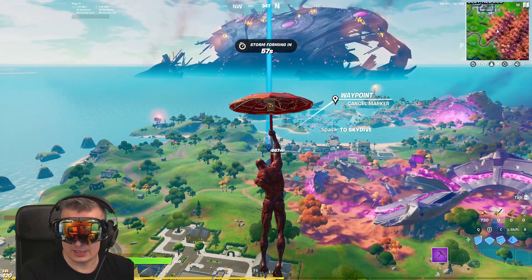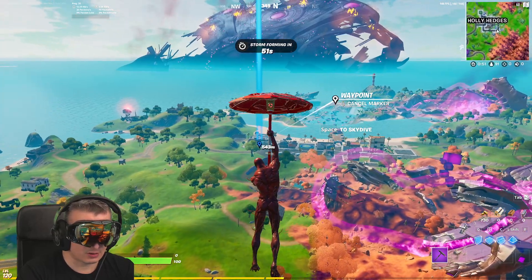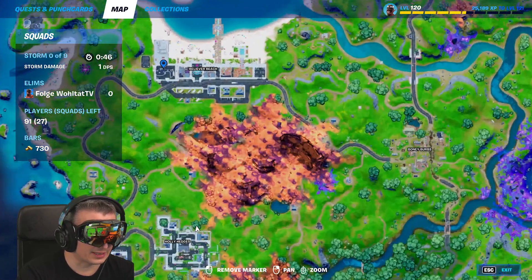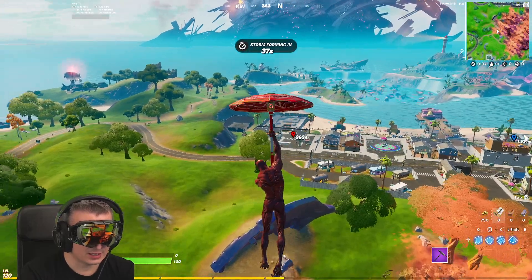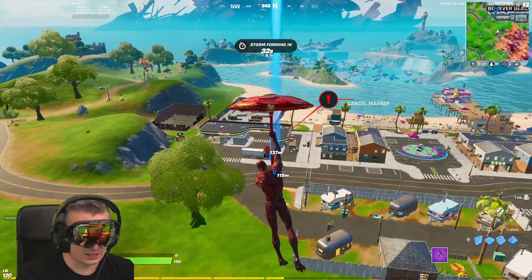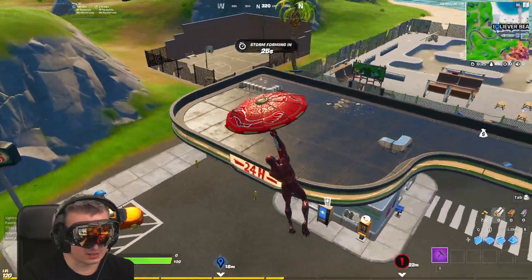We have the third location which is at Believer Beach. If you want to know how to emote in front of shady doggo at Believer Beach, this is how it goes. You have to go to Believer Beach, which is on the top north of the map. You go to the gas station, which is here, and there you're going to find the graffiti. One was at Retail Row, the other one was at Steamy Stacks in the south of the chimney, and here at the gas station at the entrance of Believer Beach. You're going to find the last graffiti and then you're done with the challenges.